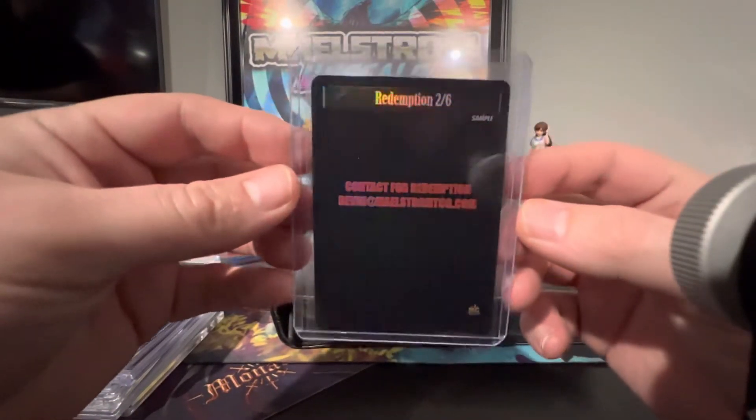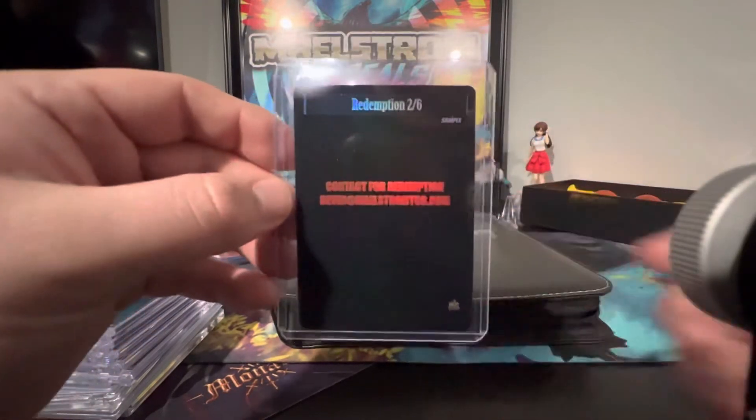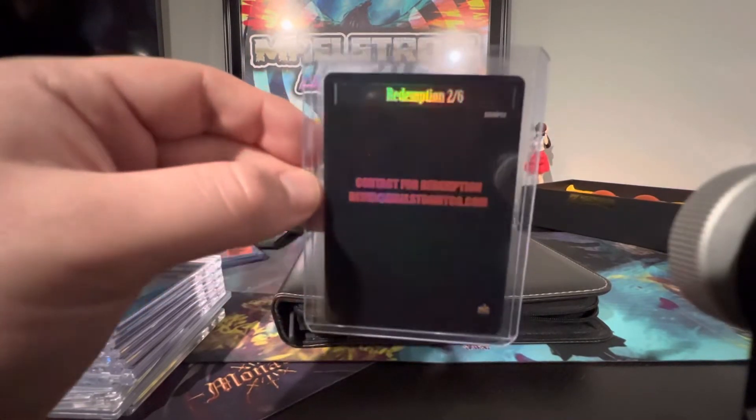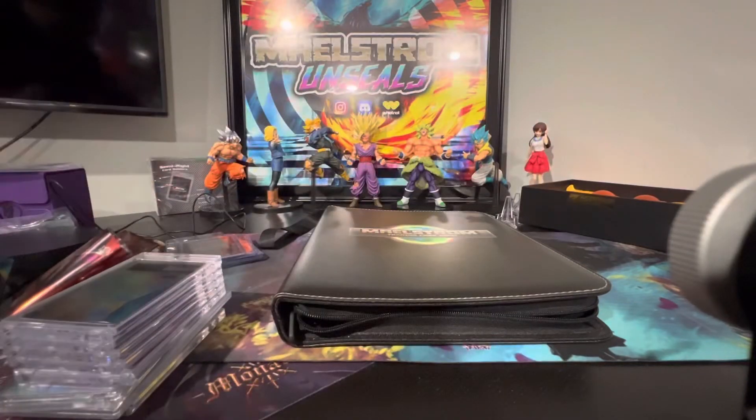If you pull one of these from the V2 packs — these are 1 in 1,200 packs, you heard that right, 1,200 packs — there are only six of these. You can contact Devin at Maelstrom TCG if you pull one, and he sends you a full Disastrial Chaos Dragon puzzle piece as well as a couple other cool things.